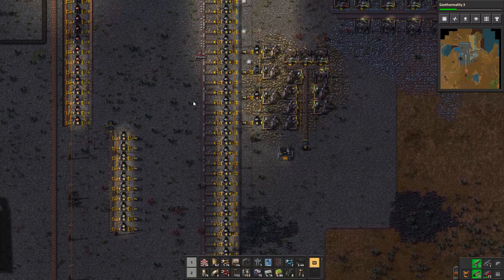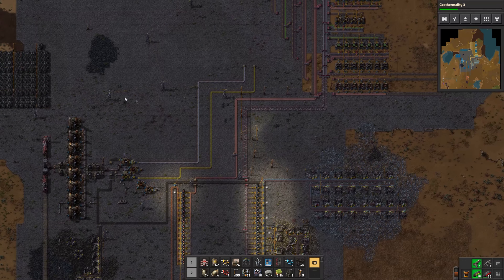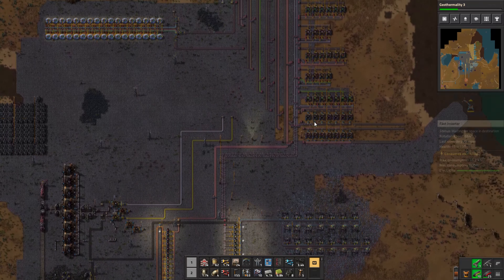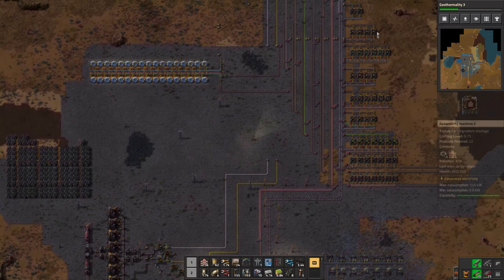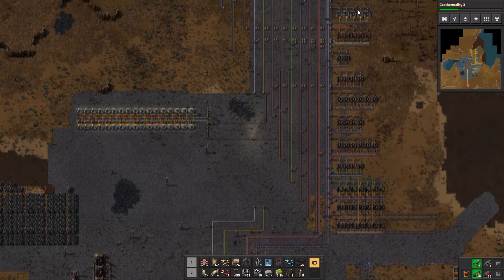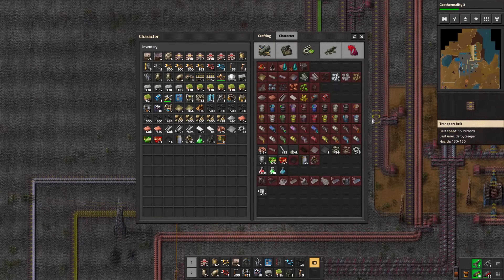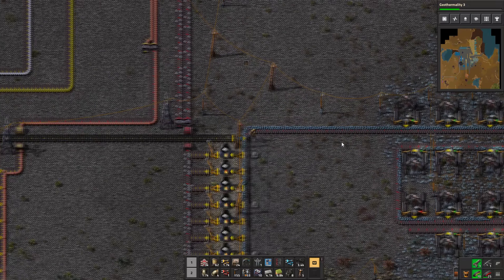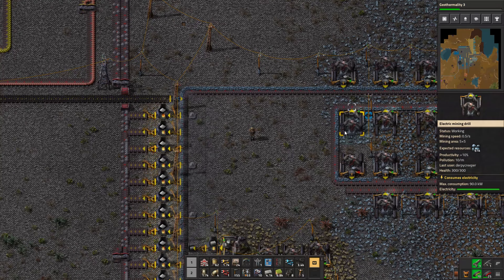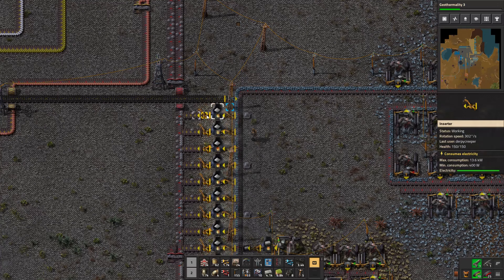Hello everyone and welcome back to Factorio. I didn't do a whole lot in between episodes — I expanded my geothermal power a bit, put down some more stone, and finished up the steel furnaces up here. They're making steel, but I also made a bunch of other steel furnaces — I have 53. So we're going to do a quick revolutionization of our production lines, and then I'm going to explain what the problem is currently.